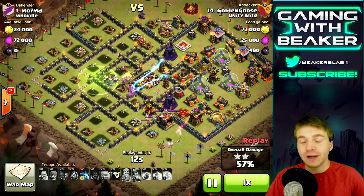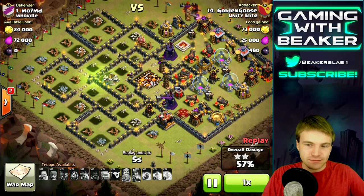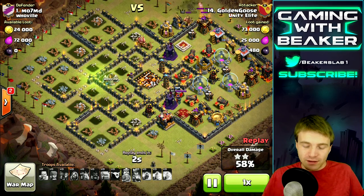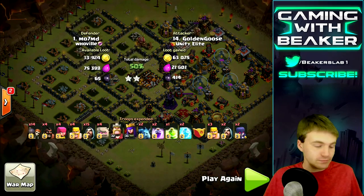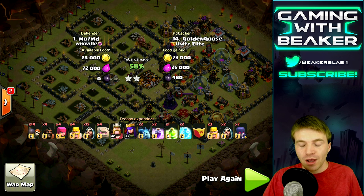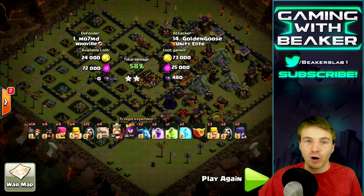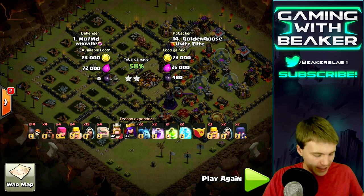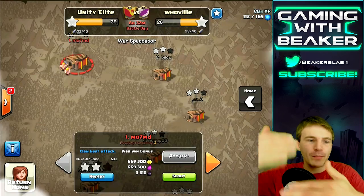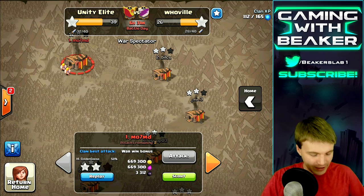Another thing — another air sweeper! I don't even know where to begin, but a couple of updates ago, lava loon was three-starring bases pretty easily whether you were Town Hall 9 or 10. That was the go-to attack. Then the air sweeper came out and made it a little harder — you had to start at a certain point to go behind the air sweeper, or take it out with your Golem Archer Queen combo. But now if we have two air sweepers, somebody's going to be able to point them in opposing directions.